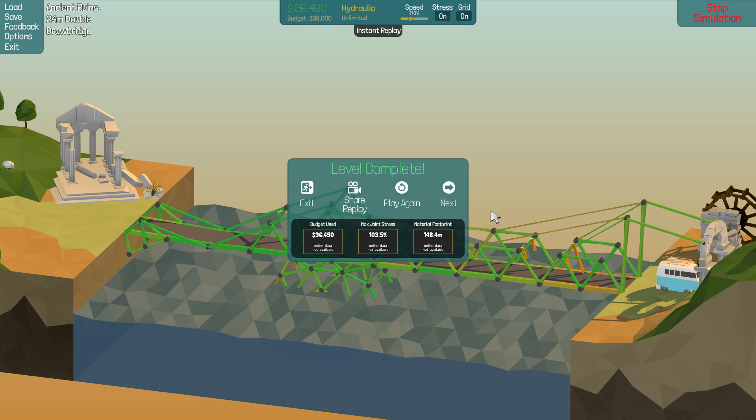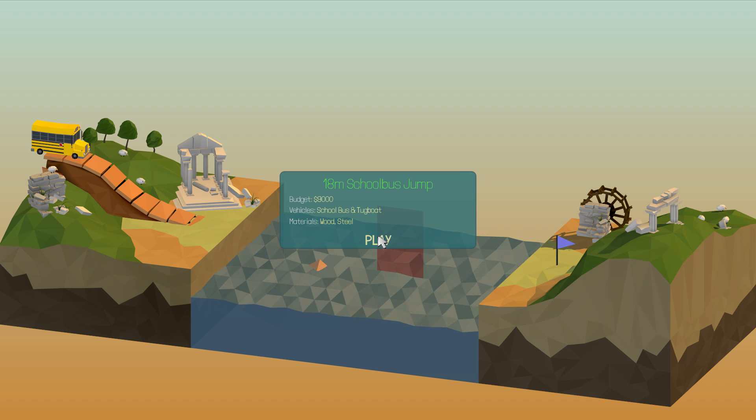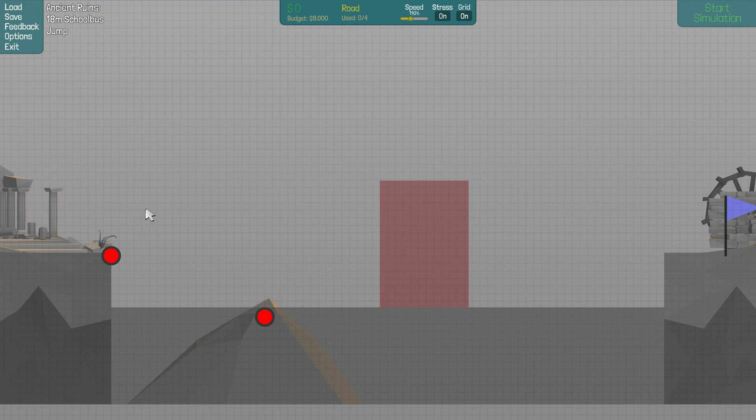That's probably my favourite bridge we've done so far. Max joint stress 103 — yeah, that's because something broke. Something else just broke. Alright, let's do one more level. What's this one going to be like? It's an 18 metre school bus jump, very low budget. I've got a feeling this is going to be one of those 'get the angle of the jump right' things, because you've got four pieces of road to use.